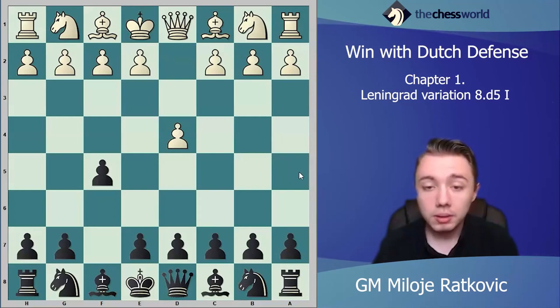Nowadays you can see that Magnus Carlsen and Hikaru Nakamura very often play this. It's a very solid opening for black and very active. You start immediately playing on the kingside, and black can get a very strong kingside attack. Also, black plays very actively and takes a lot of space in the center.